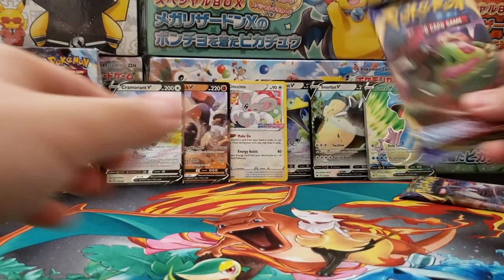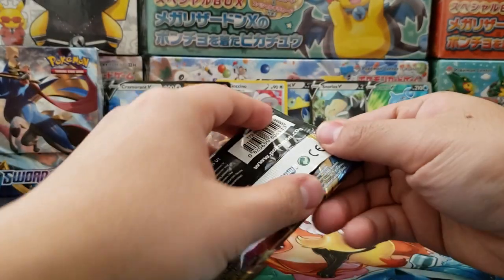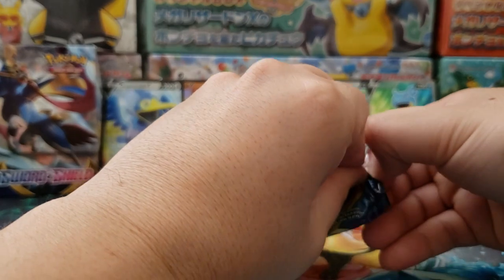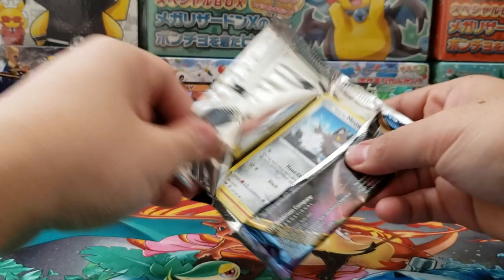On to our next pack — we got Snorlax on the front cover again. I know that there are some really cool full art cards in this set as well, so hoping to see at least one of those before we finish today's opening.